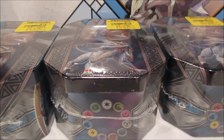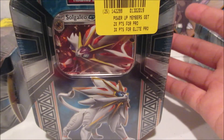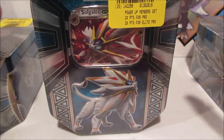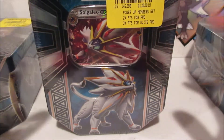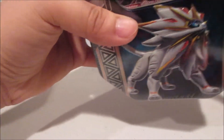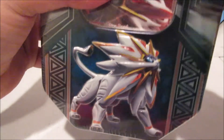Hey guys, welcome back, it's ErrolDragon. Today I just got back from GameStop and I picked up some clearance Pokémon tins — the Solgaleo and Lunala tins. The price tag is $19.97 but with the yellow tags they're 50% off, so $10. Very good price — kind of like the Target Black Friday deal, but these just randomly show up on sale. I'll be cracking into three tins today.